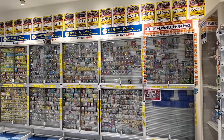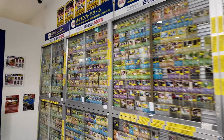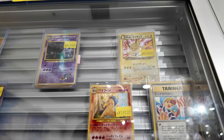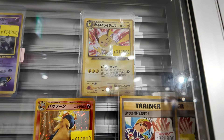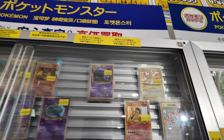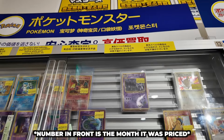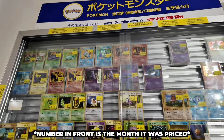They have One Piece over there and Pokémon over here. I can see some vintage cards. There's a Chania Revelation — not a bad card. I see a Charizard; I think the number in front might mean the grade, so we'll have a look.